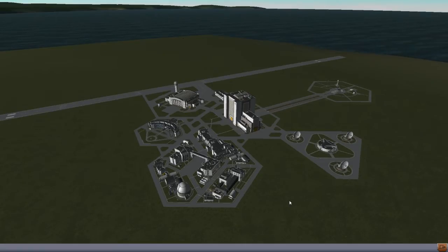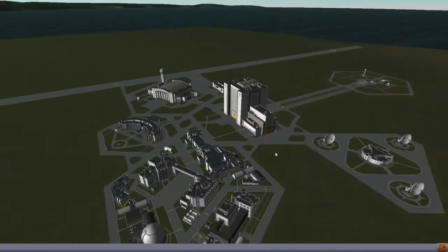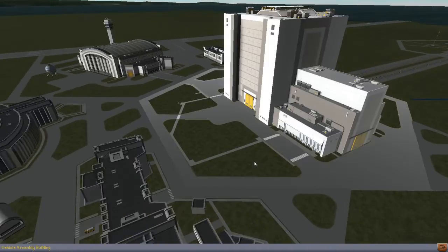Hello everybody, it's Rob, and this is again Kerbal Space Program. You know how I did that final video with my rocket — well, it's been pointed out to me that there's something I could do: I could make the game fugly. I could really turn down all my graphics settings.